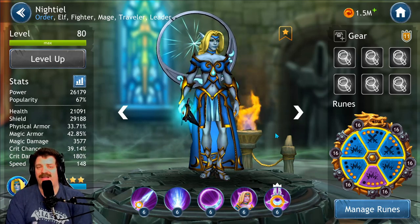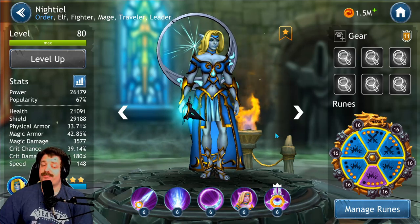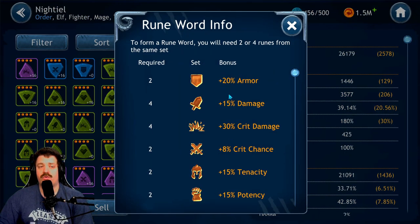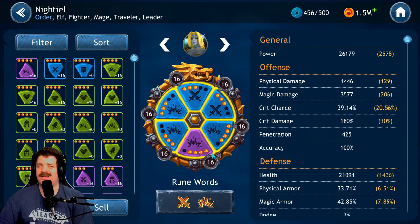For runes, it's pretty simple — you want to give her as much critical rate and critical damage as possible, and some extra potency is always useful. Go with two critical rate rune sets for the 8% critical rate bonus and critical damage for the 30% bonus, because her second skill does so much damage that a critical hit on it is just amazing.